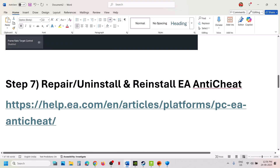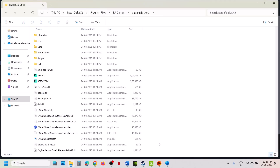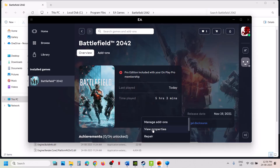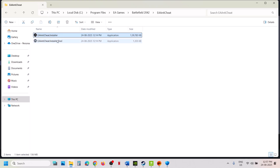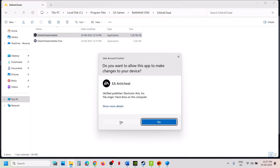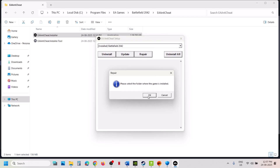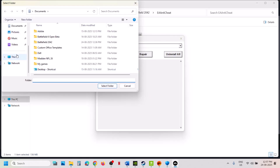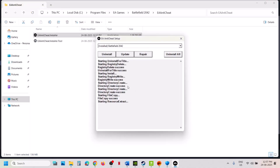The next step is to repair or reinstall EA Anti-Cheat. Go to the game installation folder — on Steam, right-click the game, select Manage, and click Browse Local Files; on EA app, click Manage, then View Properties, then Open Folder. Open the EA Anti-Cheat folder, right-click the EA Anti-Cheat installer, run as administrator, and click yes to allow. Find Battlefield 2042, click Repair, click OK, then select the game installation folder and let the repair complete. Once complete, launch the game and check.